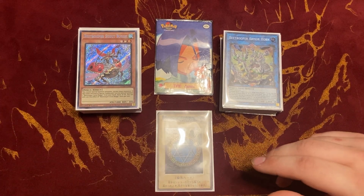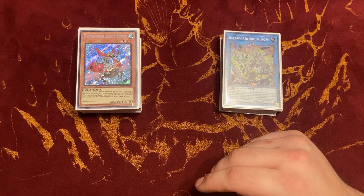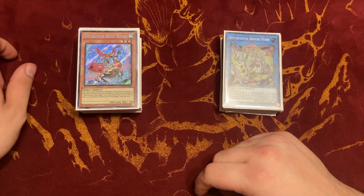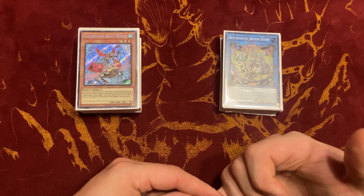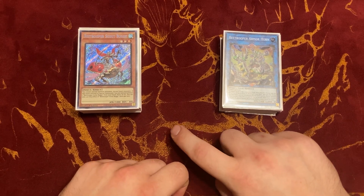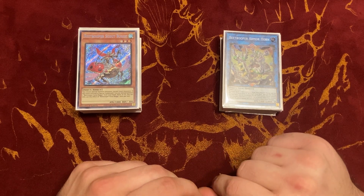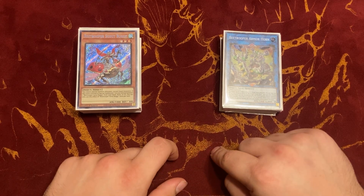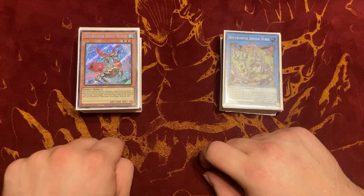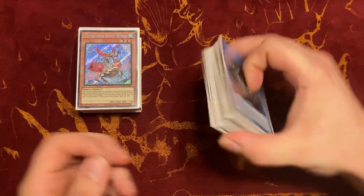I think this deck is decent right now and it's going to get better with the new Level 8 coming out in Burst of Destiny — the one that shuffles three to summon itself. You can end on Cicada King, dump Scary Moth with Resonance and Atlas, negate the Level 8 on the end phase to boost your monsters by 1000 with Cicada King, and then resummon Scary Moth on your end phase. I'll talk about the cards as I go through them.